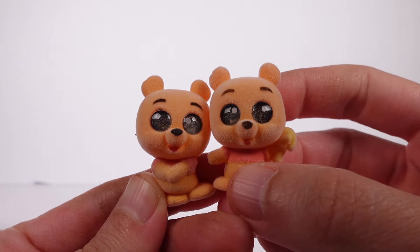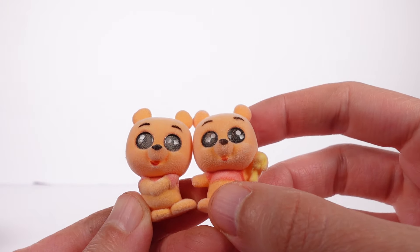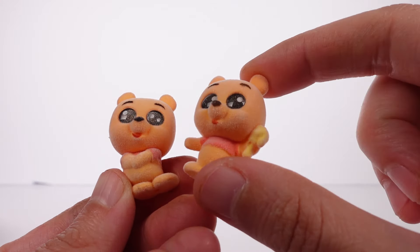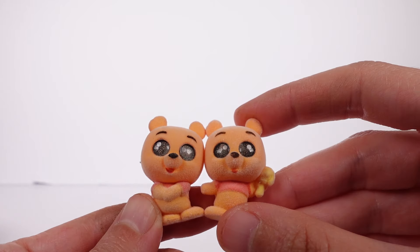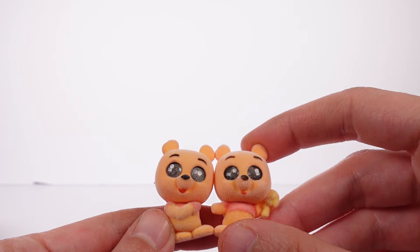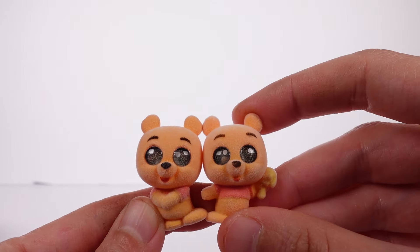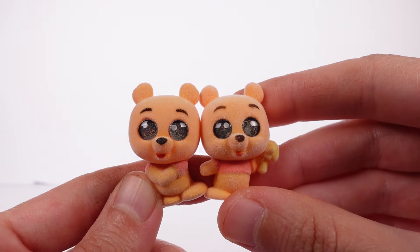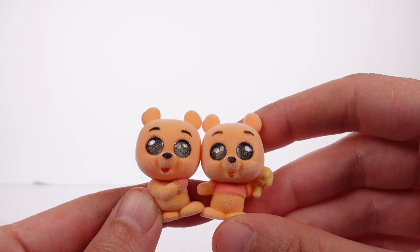So these are the two that we found today. Let me know which of these is your favorite. Honestly, I love the little honey wand one, but I think I'm going to go for the normal one — the one where he's not doing an activity. He's so cute! Let me know your favorite in the comments. Thank you guys so much for watching — be sure to subscribe and I will see you next time.